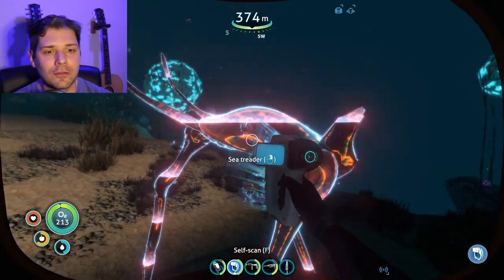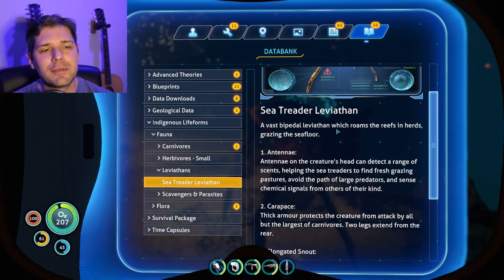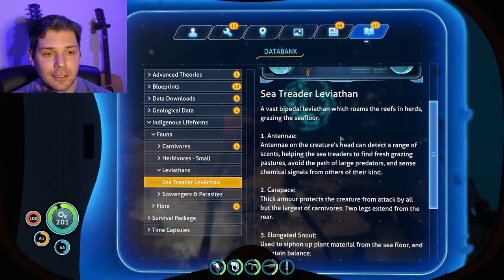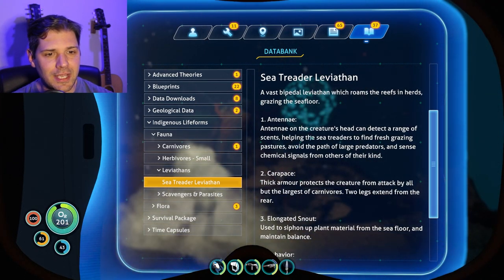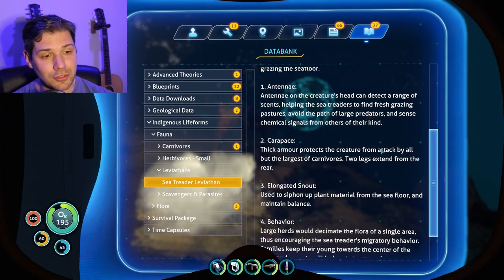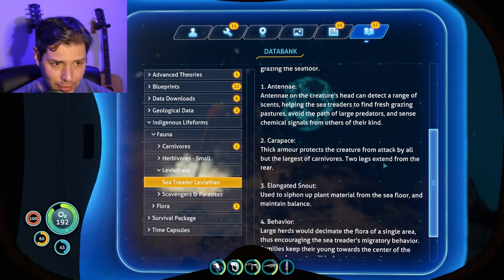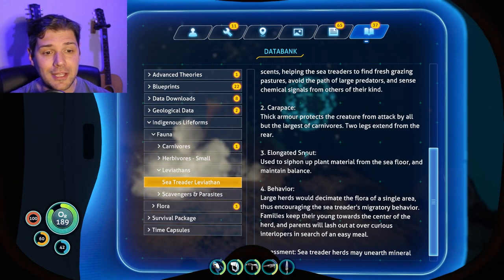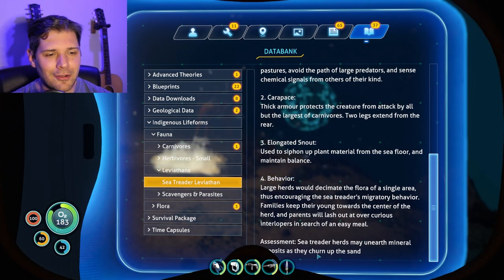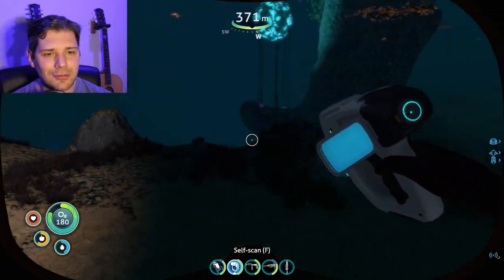If you don't have headphones on, put them on. Let's read about him: 'A vast bipedal leviathan which roams the reefs and herds, grazing the seafloor. Antennae on the creature's head can detect a range of scents, helping the sea treaders to find fresh grazing pastures.' That's so cute! 'Thick armor protects the creatures from attack by all but the largest of carnivores.' Two legs extend from the rear, elongated snout used to siphon up plant material. 'Sea treader herds may unearth material deposits as they churn up the sand.' Look how cute they are!